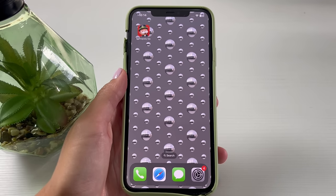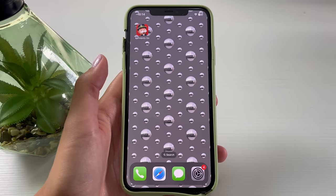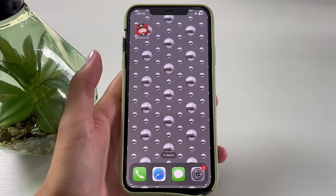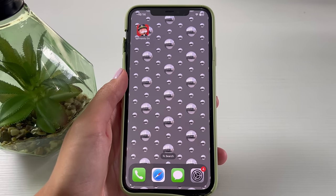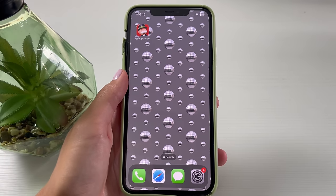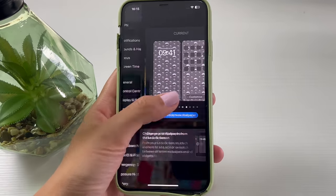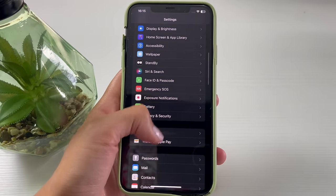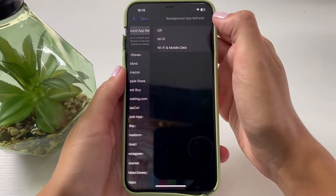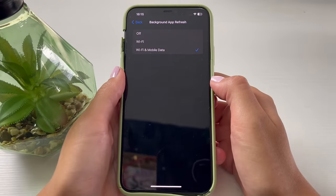If it doesn't need an update, you'll be good to go and can start the tutorial. For the preparation process: Android users need to switch off battery saver mode and keep it switched off until the rest of the process is done. For iOS users, head over to your Settings app, then go to General, Background App Refresh, and switch it on for both Wi-Fi and mobile data.